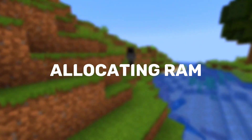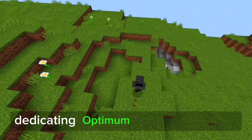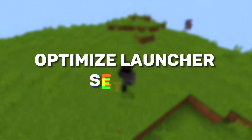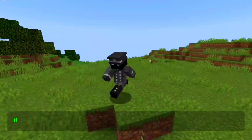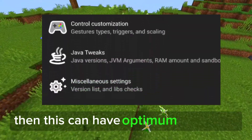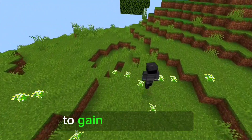Tip 3: Allocate optimum RAM. If you have ample system memory, dedicating optimum RAM to Minecraft can help it run smoother. Tip 4: Optimize launcher settings. If you are playing with default settings in your launcher, optimizing launcher settings is a must to gain maximum FPS.